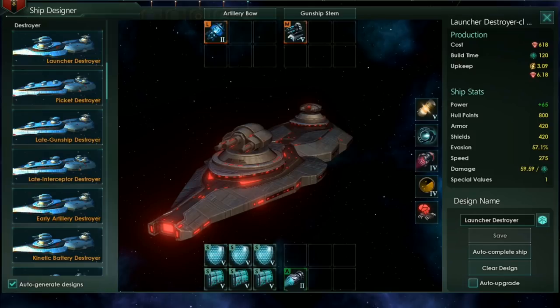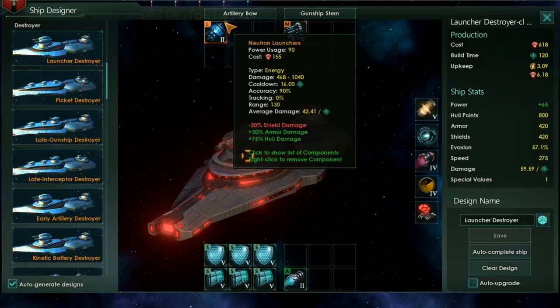Now they've benefited from clarification and are clearly energy weapons, which is fortunate given that destroyers don't have access to a single section containing a missile weapon slot. Launchers are incredibly destructive, dealing the most raw damage per hit of any large sized weapon, combined with plus 50% damage to armour and plus 75% damage to hull.